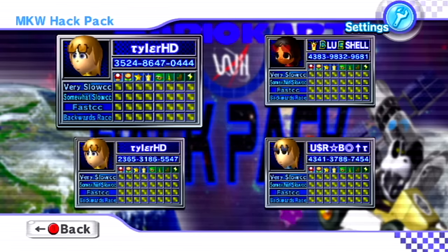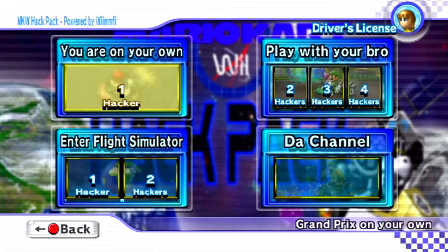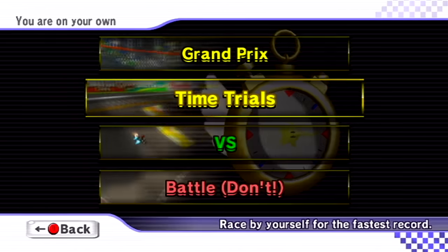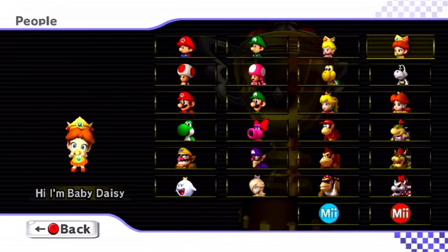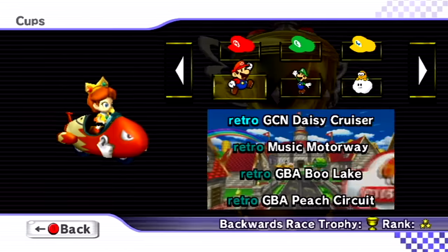Hey, what's going on guys? It's Tyler here, Mario Power 5, and today I'm bringing you guys another episode of my Mario Kart Wii Hack Pack series by Wily. It's been a few days since I did my last episode, so I'm pretty sure we left off on Daisy — Baby Daisy — and looking ahead it's Gold Baby Daisy. We're going to be doing Paper Mario Cup, and this is a retro-looking track.